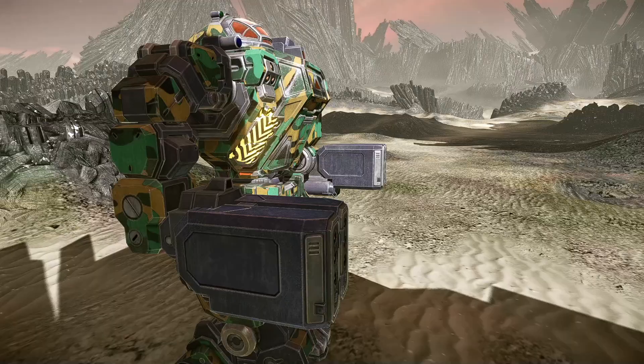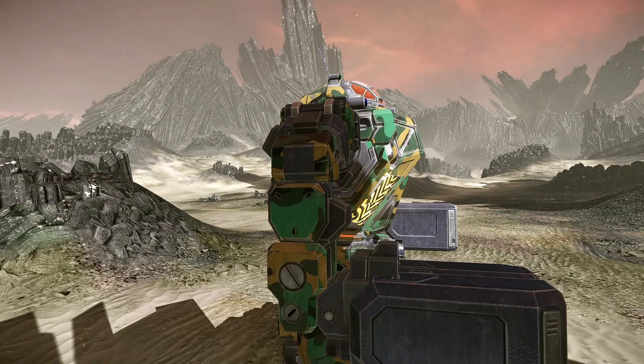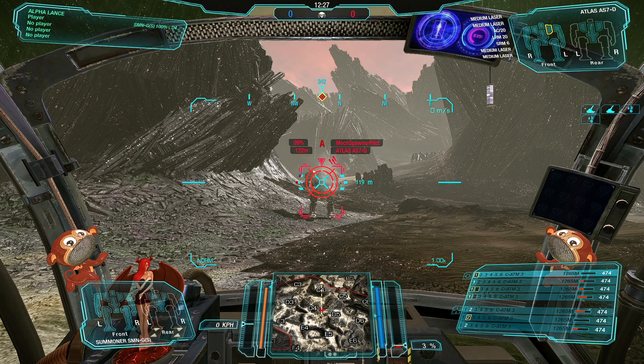On this Summoner in particular, the arms are really far forward, so there may come a point where the arm launchers are within minimum range while the torso launchers are out of minimum range — because as you can see, the torso-mounted weapons are a bit further back.